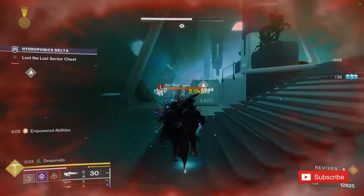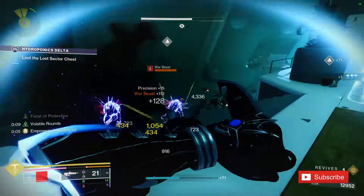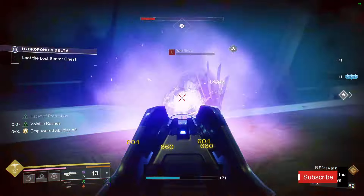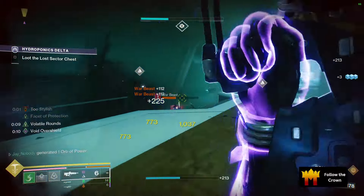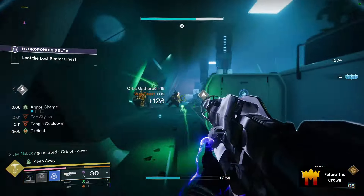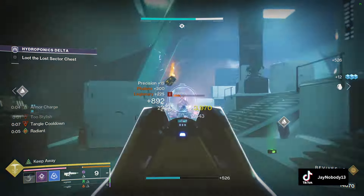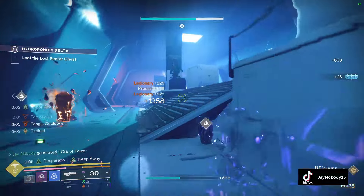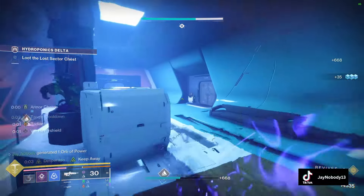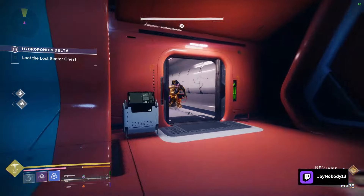For the big enemies you'll have to deal with, you want to throw your smoke, hit with a 1-2 punch shotgun, then grapple melee — then go crazy with the shotgun again. Facet of Solitude will activate on any enemy affected by your smoke, and if you do it just right, you can set off Unraveling Chaos that will do tons of damage on top of your volatile rounds. All of this ability chaining will be enhanced with Spirit of Inmost Light, bringing this whole build together.